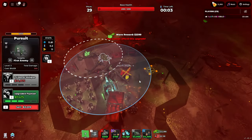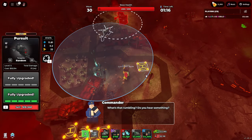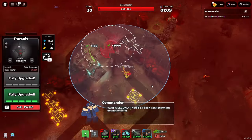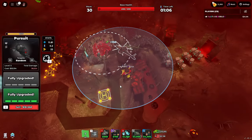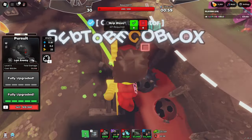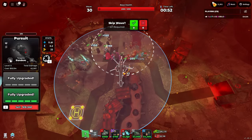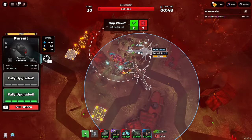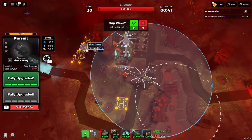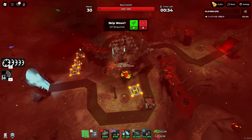I honestly think top path is a lot better because the DPS is way higher. The splash damage is really good on bottom path. I guess you could have, like, one of each. Let's set this to Last to get those Breakers. Look at that — it's a lot of splash DPS! I just annihilated those. So the bottom path is a really good crowd control option. Top path is going to be better because single target damage is the meta in this game.